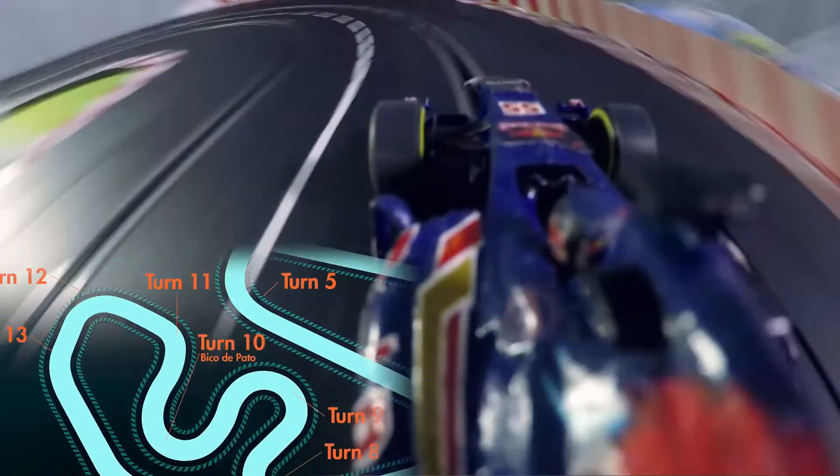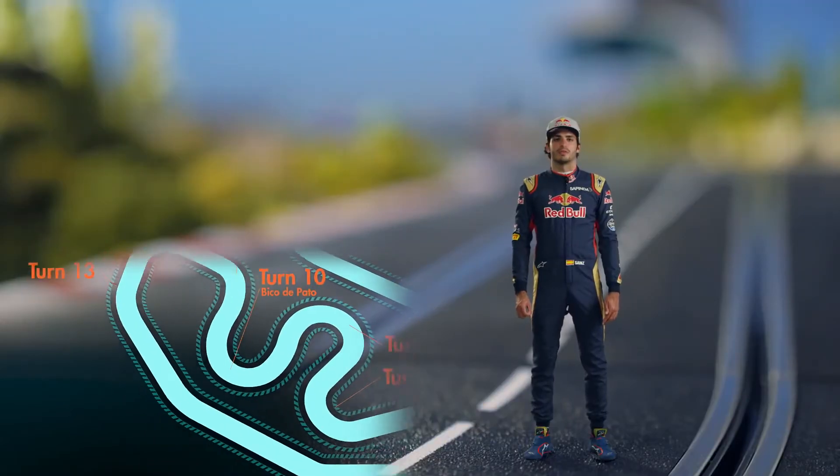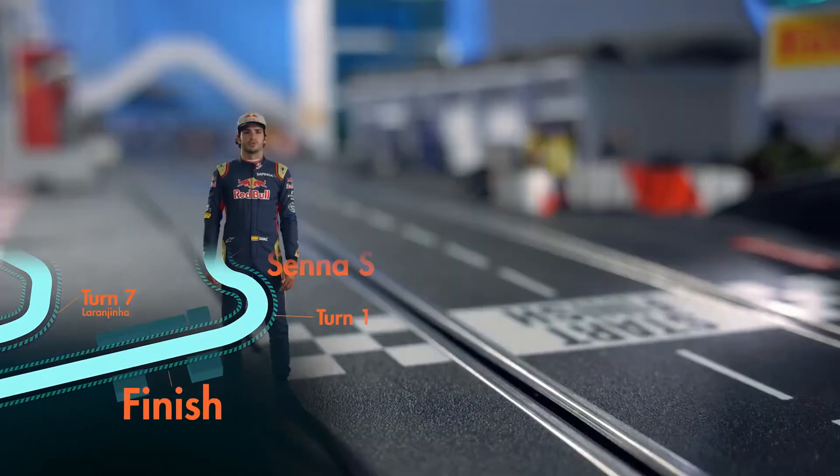We exit and just manage to do flat Turn 11 into Turn 13, the last corner of the track. Then we have the full uphill run into the main straight, cornering left all the time, and we finish the lap.